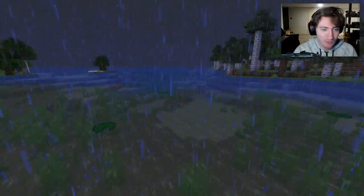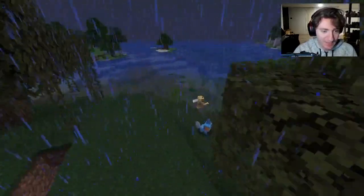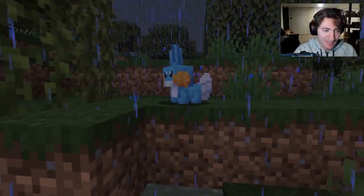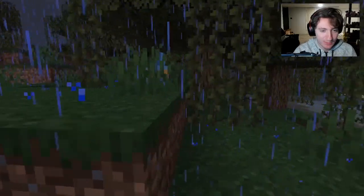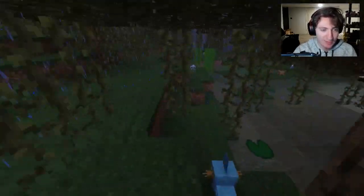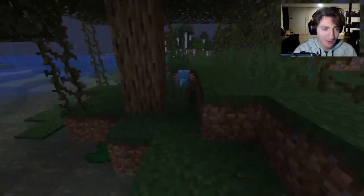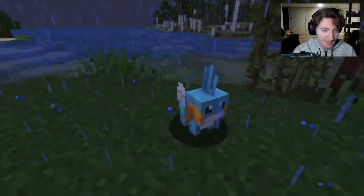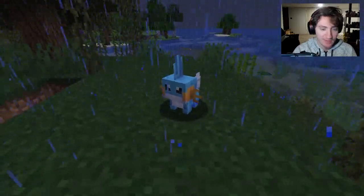Mudkip has two different spawn conditions, both in a swamp biome. One: submerged in any weather. Two: on land in the rain — which is why I've got it raining right now. You can find Mudkip in a swamp biome. The ground typing really makes sense for an axolotl-like Pokémon. The model looks fantastic, and it truly feels like it belongs in Minecraft.